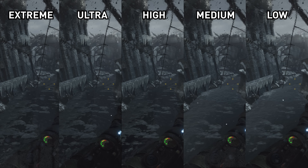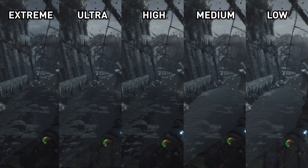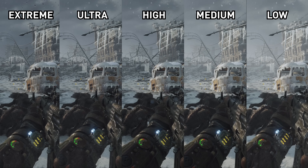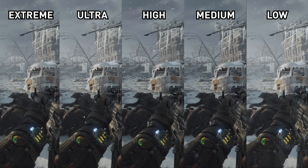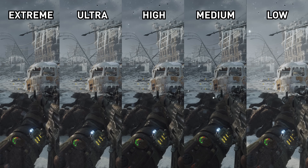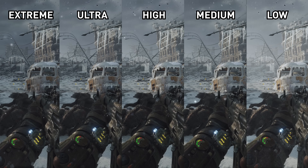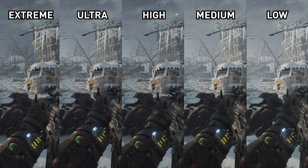Screen space reflections are used for water surfaces but only on high modes and above — with medium and low, water looks flat and boring without any reflections. In terms of texture quality, I didn't spot any significant difference between the upper four modes at 4K; it's only when switching to low that texture quality drops noticeably, giving the game a blurry look. I also spotted some minor improvements to skin rendering at higher quality setting levels.